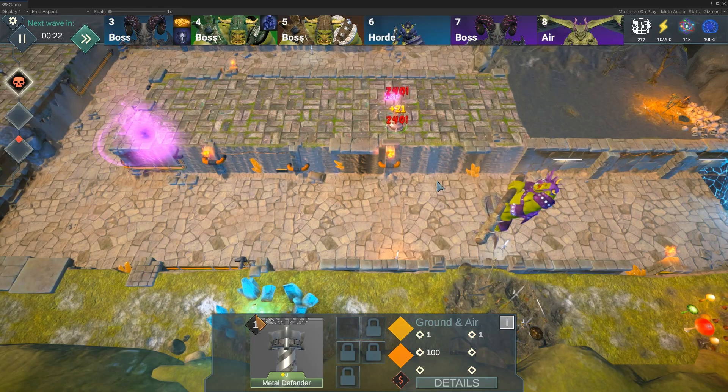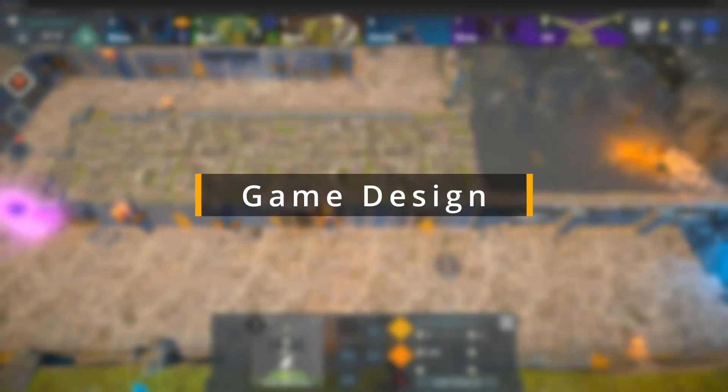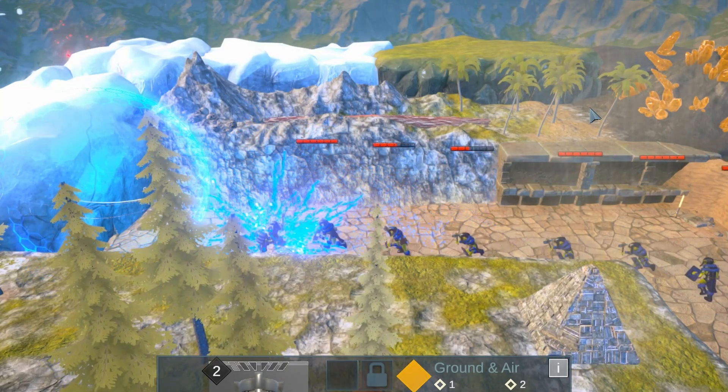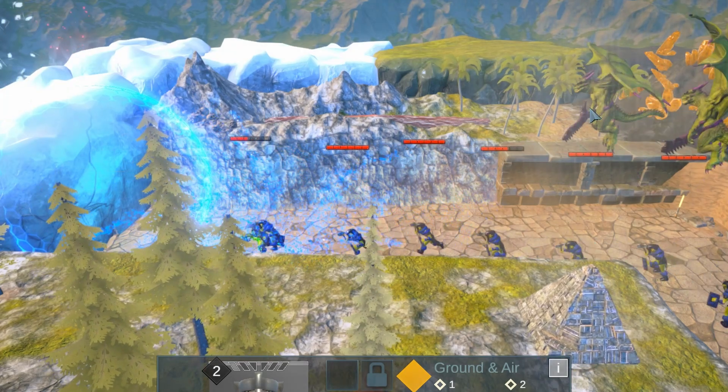Highlighting the tower when the player hovers over the tower HUD UI or selects it. As we approach the alpha release, we've been fine-tuning the in-game values for mechanics like correct damage calculations upon enemies leaking.